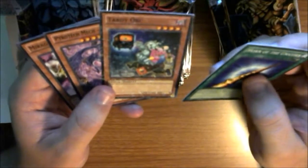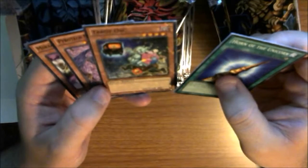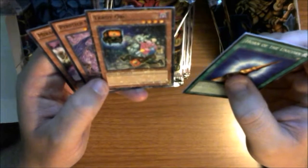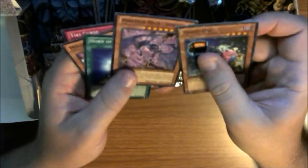I can already see in this pack a Horn of the Unicorn — awesome, definitely a throwback. Then there's Tardy Orc, which has a weird configuration on that card: 2200 attack but this card cannot attack the turn it is normal summoned. Not a bad trade-off for a four-star monster with 2200 attack. And then we also got as our rare...